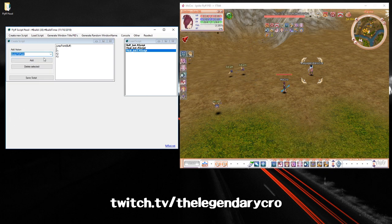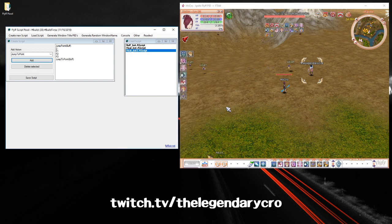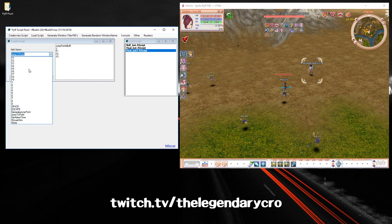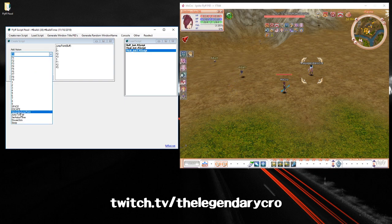Then add Jump to Point. If you have another skill bar for your RM buffs, you'll want to remove the previous jump point. Go to the third skill bar and do F1, F2, F3, then add Jump to Point.